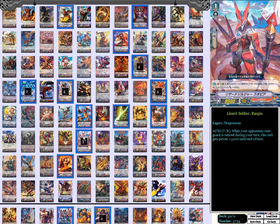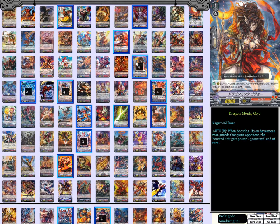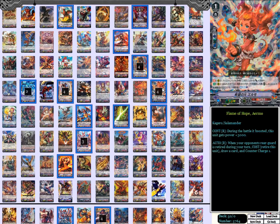It actually did happen once — and it was so beautiful. For the other four copies of cards we're running: four Embodiment of Armor Bar. Counterblast one and soul blast one to retire one of your opponent's grade 2 or less rear guards in the same column as this unit. If the number of your rear guards is greater than your opponent's, it gains 5k power. We're also running four copies of Dragon Monk Gojo as the ideal ride target — when boosting it's 11k if you have more rear guards than your opponent. During the battle phase while boosted, it gains 3k power. On the rear guard circle, when your opponent's rear guards retire during your turn as a cost, you retire this unit to draw a card and counter charge one.